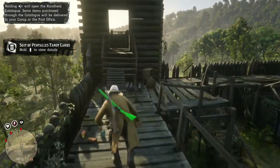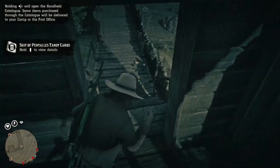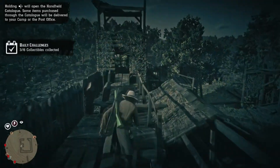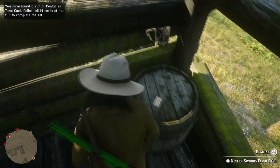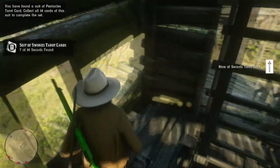After that we're going to go over here - I don't believe there's anything in this building, nope. We're going to go this way, and the card is on a barrel right here. You don't have to go up the ladder for this one if you took the route I went.